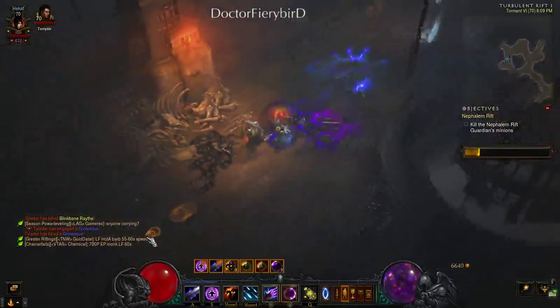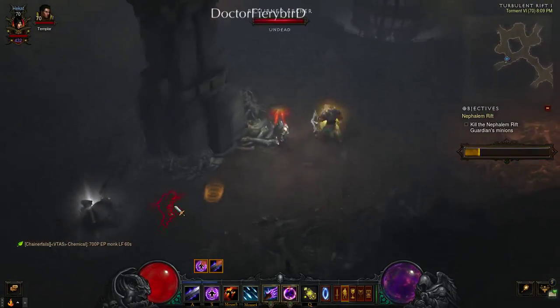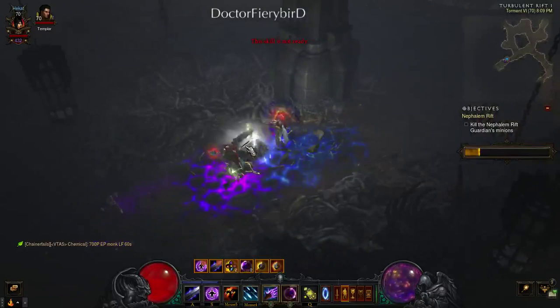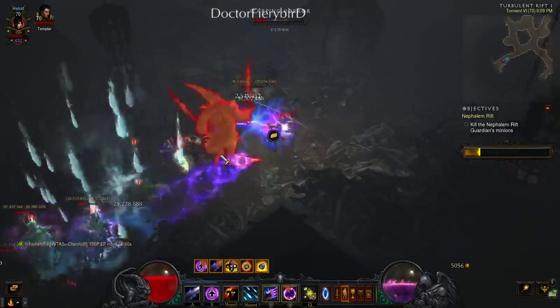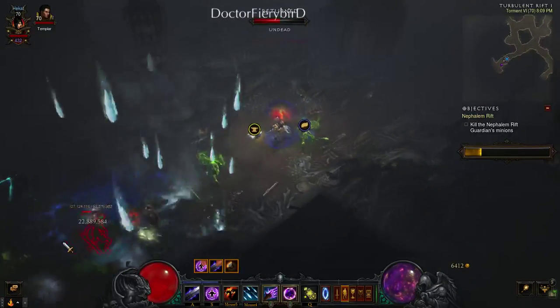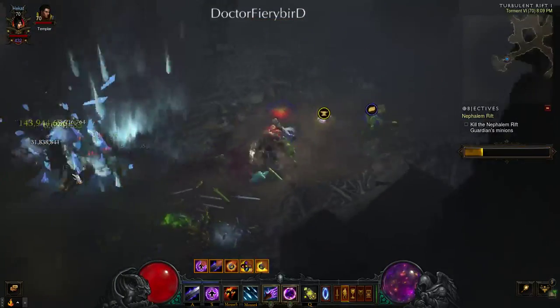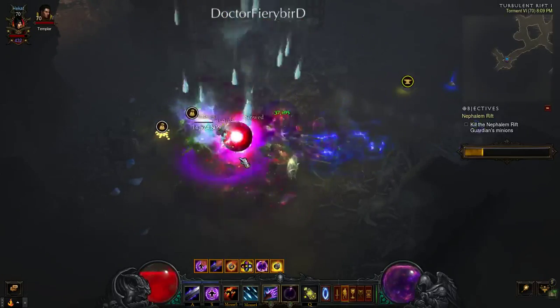I'll let you in on the premise of the build and how to space out, because you definitely don't want to be up close — you are going to be really squishy in this build. You want to use your CC very wisely and always use items that give you pretty much three extra lives. Those are always helpful, especially in the skeleton game.